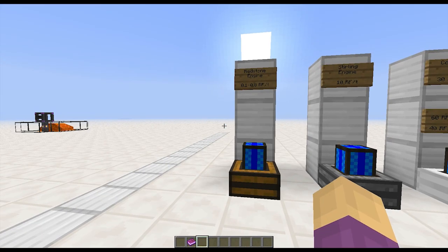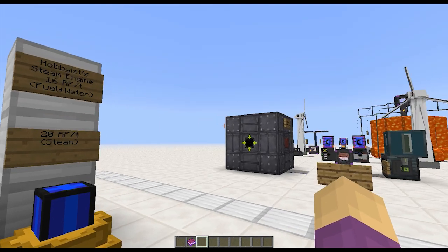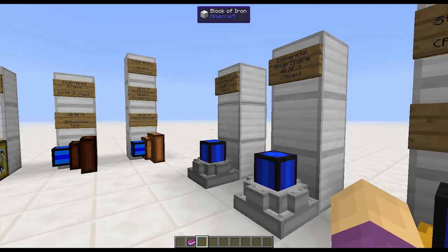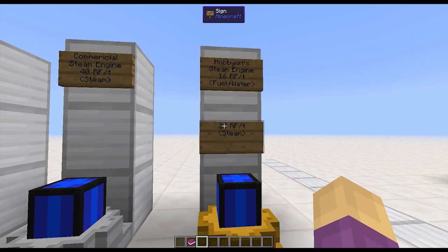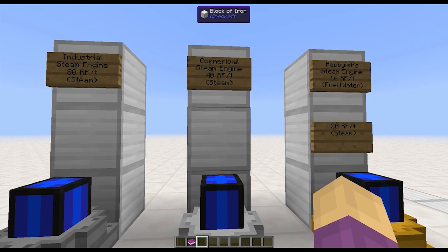If you want to get double the power output, you literally need to have steam, which means piping a boiler into it — using a boiler of some nature from Railcraft or some other source of steam to pump it into the engine. That means you have to have a steady supply of steam, and that factors into the cost.